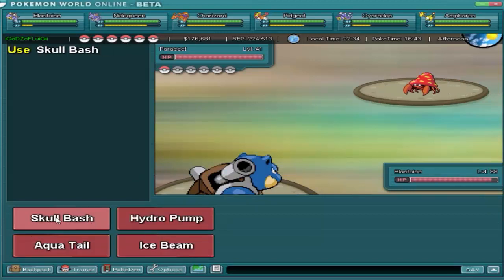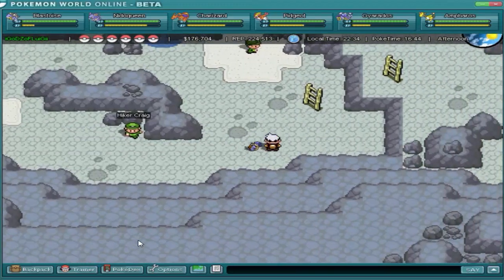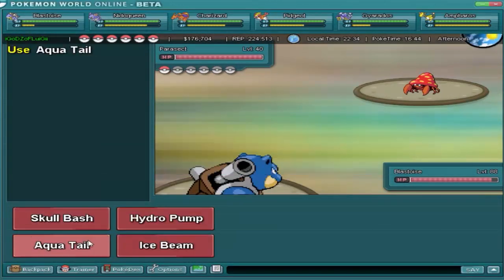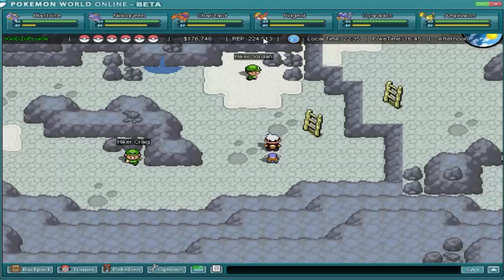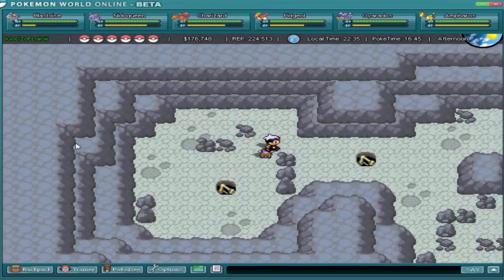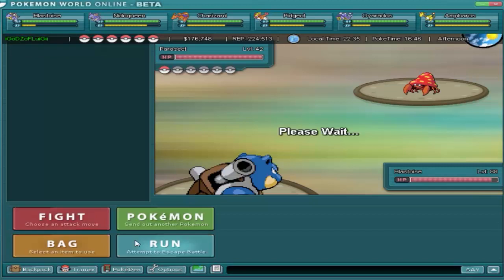I wanted to show it off anyway. Now I'm navigating back through the cave. I just found out as well: when you lose an NPC battle, you lose some rep. And that guy has a red shiny Gyarados. I tried finding the red Gyarados lake but I could not find a red Gyarados anywhere, so I gave up on it.